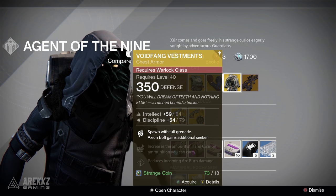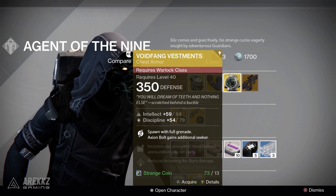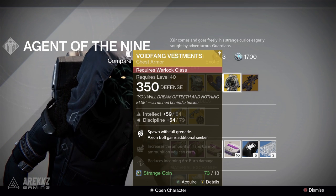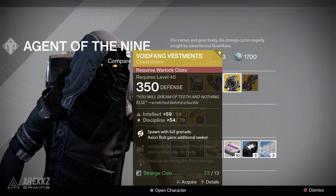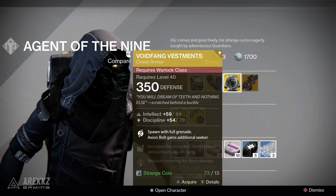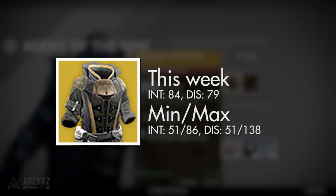Moving on from there to the Warlocks — Voidfang Vestments. The main perk for this is, of course, that you spawn with full grenade energy, and your Axion Bolt also gains an additional Seeker. On top of that, it also increases the amount of hand cannon ammunition you can carry, and it reduces incoming arc burn damage. This one has an intellect discipline roll of 84, 79 when maxed, and if you compare that to the min/max values, the lowest you'll ever see this is with 51 in both, and the highest is 86 intellect and 138 discipline.